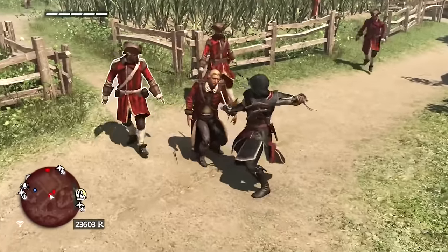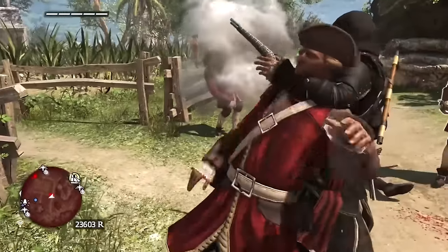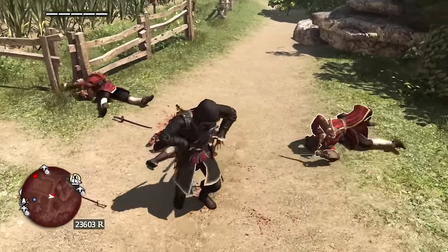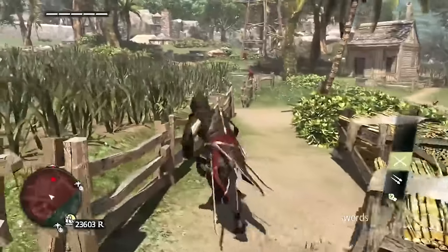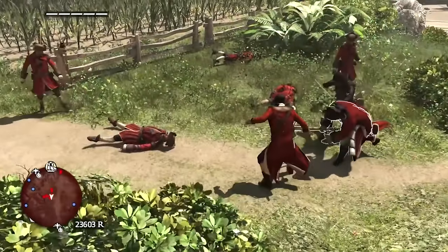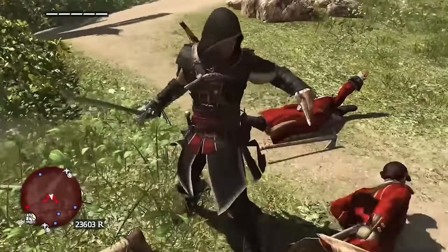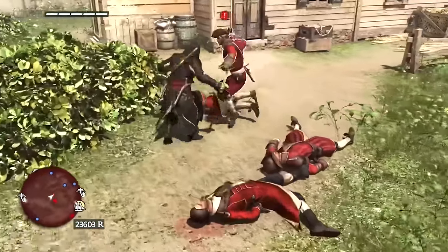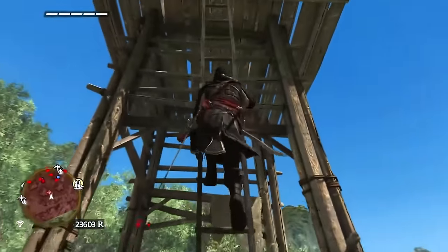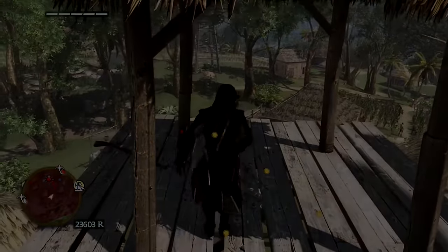One major issue with the combat is that the sound would completely cut out when swords were clashing. At first I thought it was a bug, but it turned out to be an issue going all the way back to the Xbox 360 days. It was bothersome, especially seeing Edward perform a finishing move when the sound would just cut out. Overall, the combat in both Black Flag and Rogue is not frustrating or hard — it's simply lackluster and easy. It felt like it needed tougher enemies, better weapon differentiation, and more strategic planning.